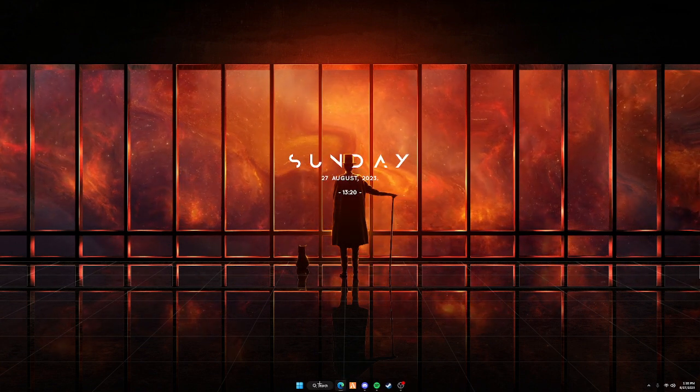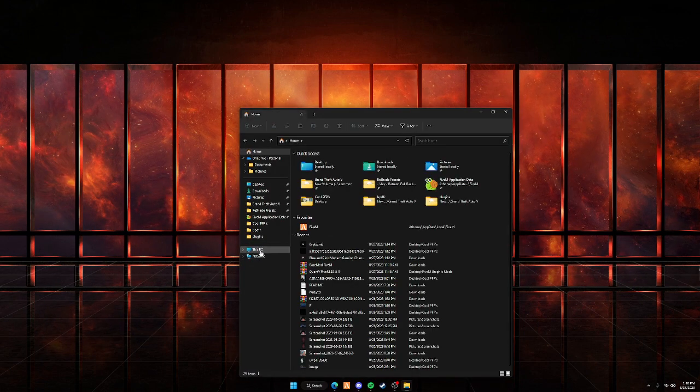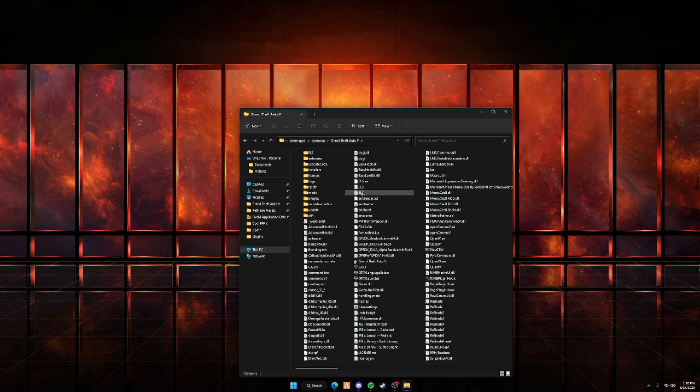After pressing Finish, remember that directory I told you to look at — you're going to open up that same path again. Go to This PC, your drive, Steam library, Steam apps, Common, and your GTA5 folder. Now I'm going to be installing this with FiveM. For story mode, you should already have it in your game. Hold Control on your keyboard and select reshade-shaders, then scroll down until you find dxgi.dll — click that file as well.